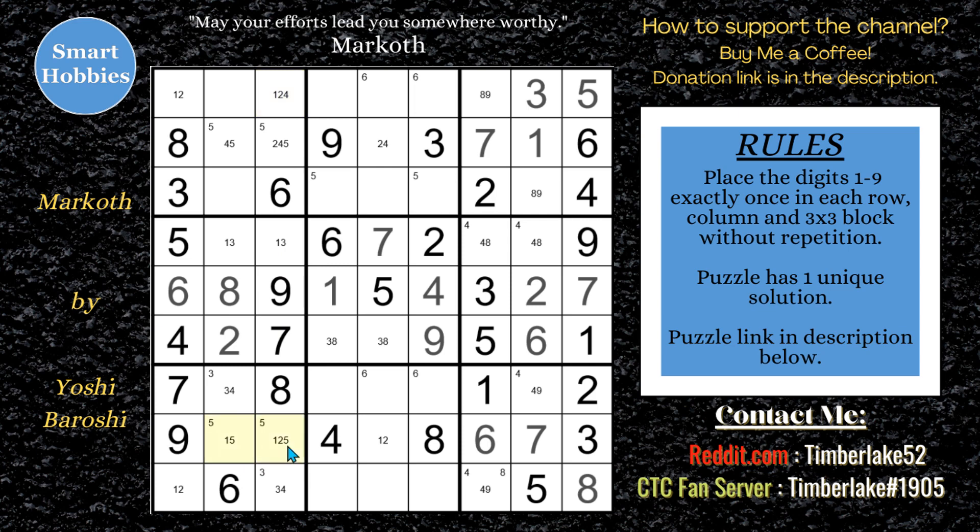These fives are in one of those two spots, just like these fives are in one of these two spots — just worth noting. The fives are limited to two spots here and two spots here. Let's look at column six — we have five cells filled in, and we're missing one, five, six, seven. That's a one-six-seven, one-five-seven, a five-six, and a one-seven. That's going to be helpful.